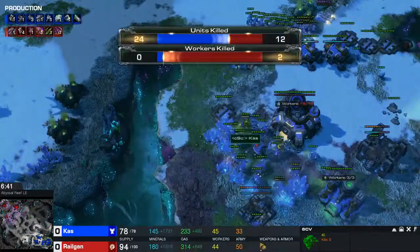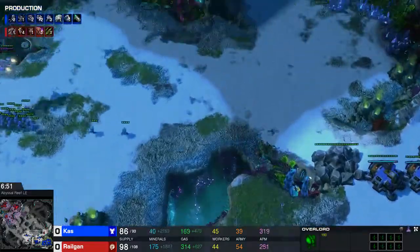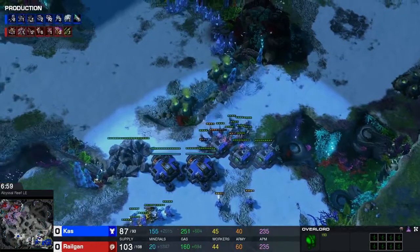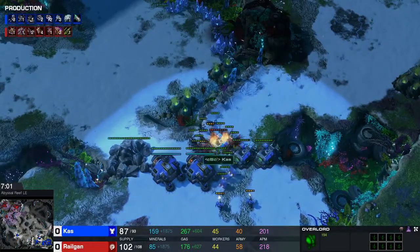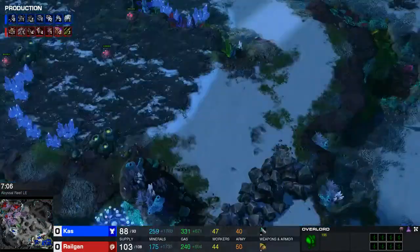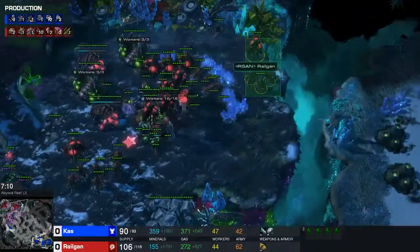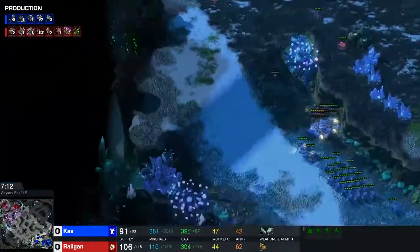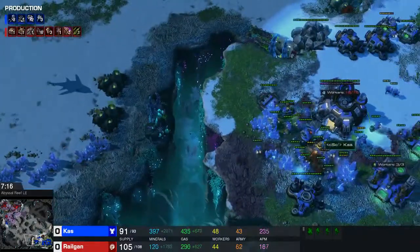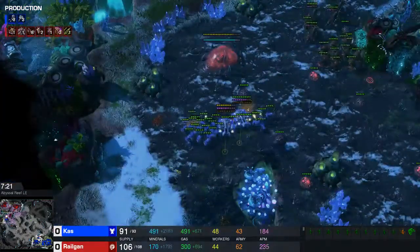I think I actually dropped him before - I didn't highlight that, but I'm dropping him over here a bit with my overlord, putting some pressure over here. He is very quick on the repair though, so I can't get much done. At the same time he's pushing out over here. I have some hydralisks here, some here, just to shut down any drops. Then once I notice that his army is over there, my drop is doing a bit of damage in this area, putting some pressure over there.